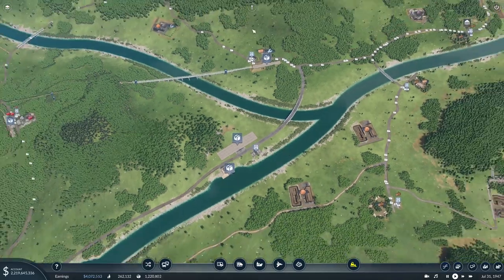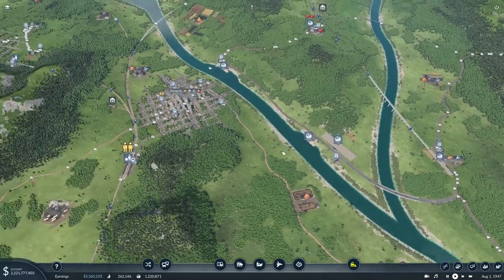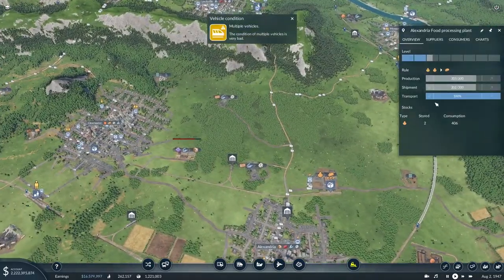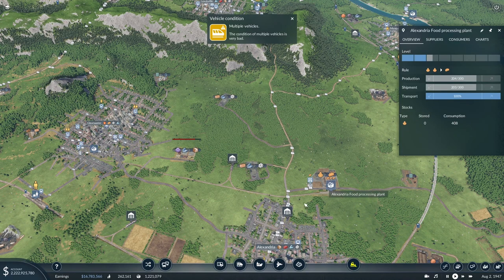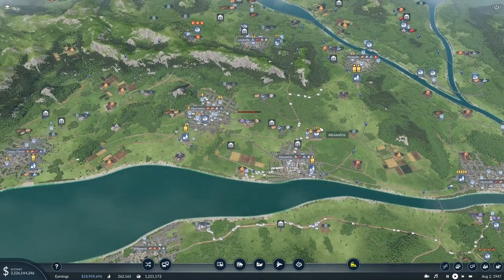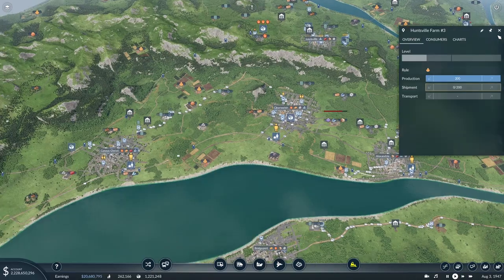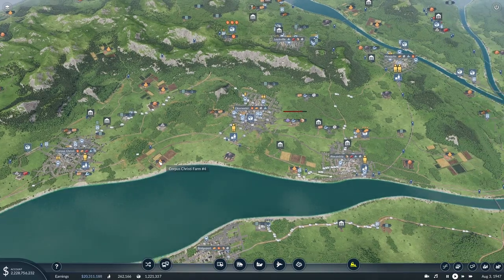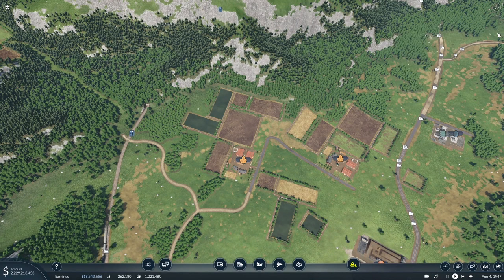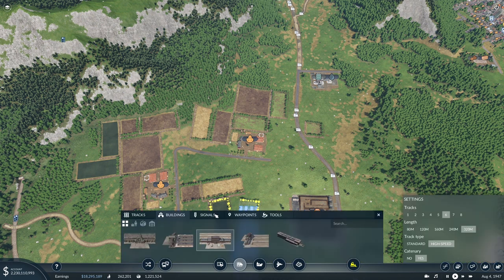Tools and construction materials are done. Now we just need to figure out what to do with this food processing plant. It still has plenty of room to grow, so we could definitely add more input to it. The best place to get it from might be up here, because it has two farms right next to each other — we can really get a lot of production out of this.